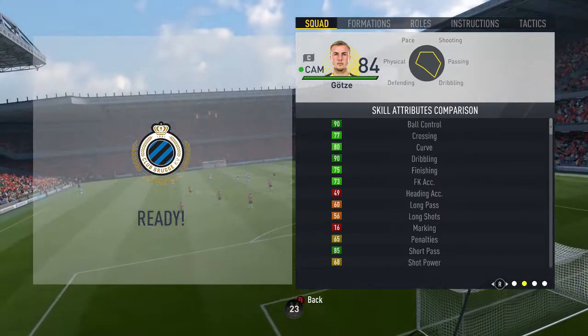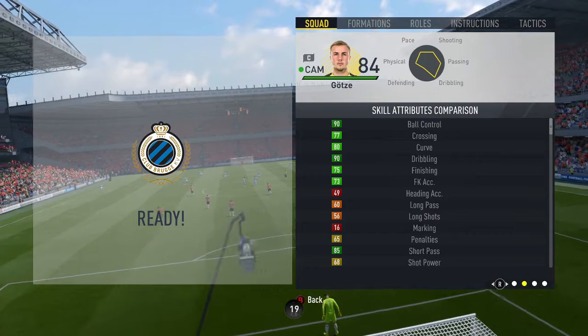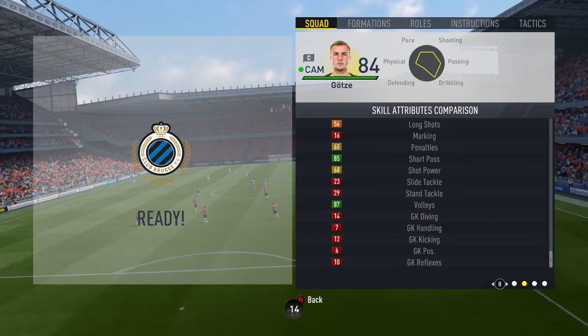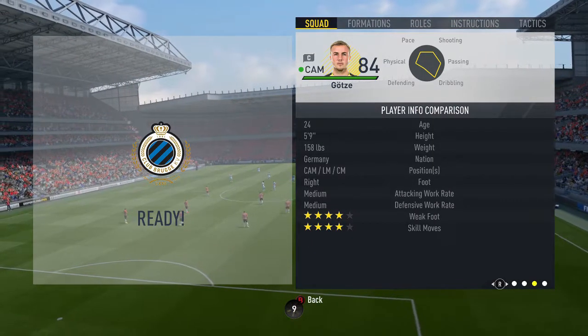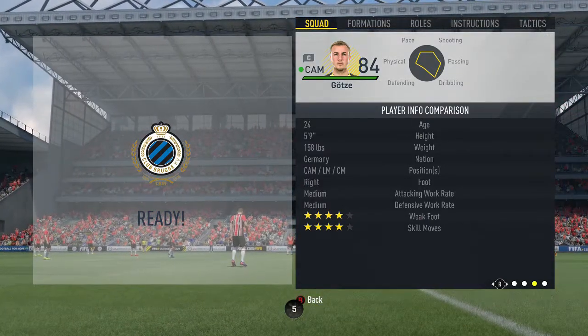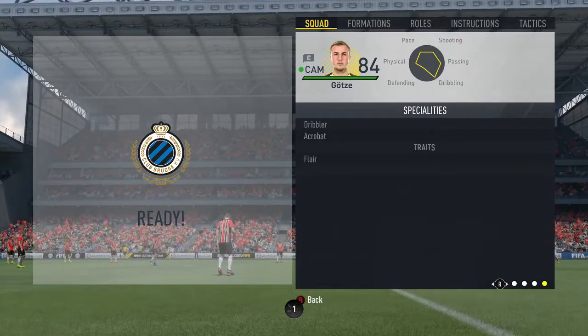His skill attributes however are incredible — look at those 90 ball control and 90 dribbling, 85 short passing as well and 87 volley, some great stats there. He's 5 foot 9, he can play CAM, left mid or centre mid, right footed, medium-medium work rates, 4-star weak foot and 4-star skills, and he has the Dribbler and Acrobat speciality and the Flare trait.